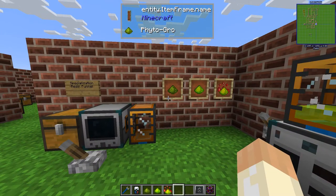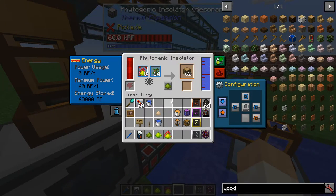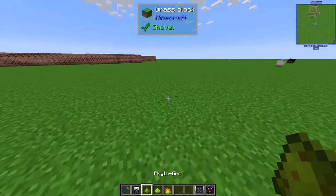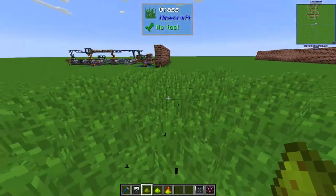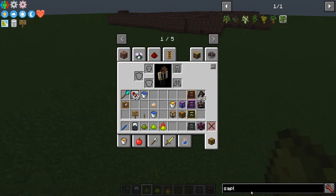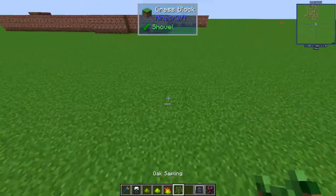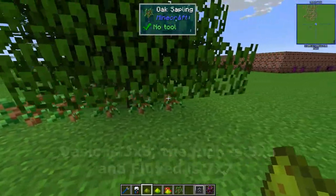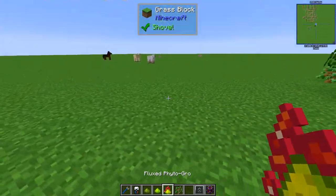A quick example: the phytogenic insulator is something that will grow trees from saplings, and we use this fertilizer there — fluxed Phytogrow is a better fertilizer than normal or rich Phytogrow. You can also use it on the ground like bone meal, but it covers a larger area — maybe 3x3 — and I think it also works on saplings. The higher tiers are even better.